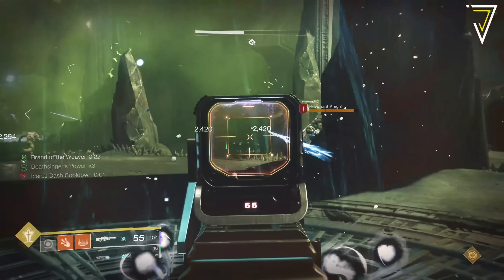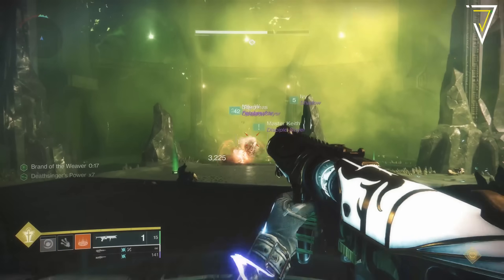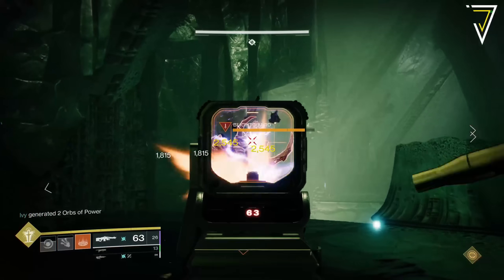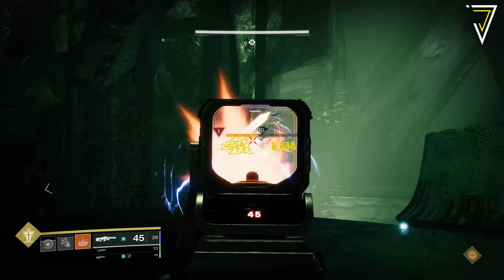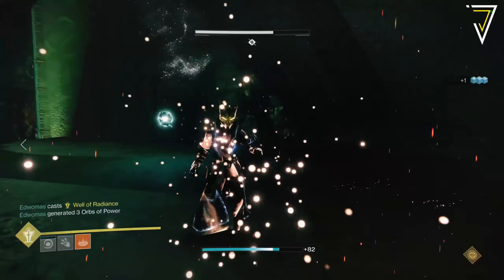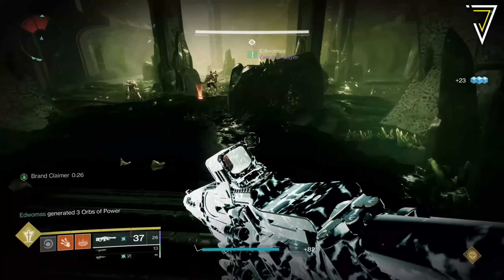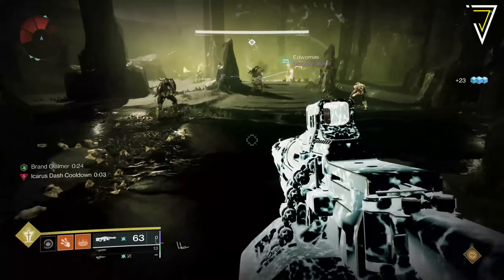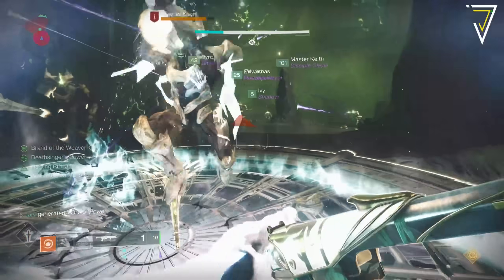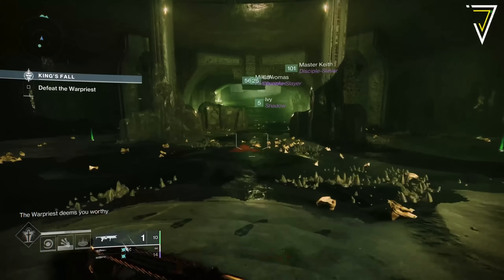From here, we're going to move on to the King's Fall Raid Challenge for week 5, and this rotates around to the Grass is Always Greener. This takes place over in the Totems encounter, and players cannot take the same brand type twice in a row. To get this challenge done, you'll need to rotate from left to right or right to left depending on which side you start on, and you'll need to work well as a team to ensure you're taking out those champions as well as being on top of add control over on the Totems. As the Raid Challenge, an extra Raid Chest is up for grabs, offering additional Harrowed Loot on top of pinnacle rewards.